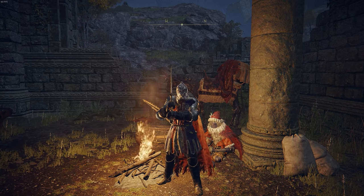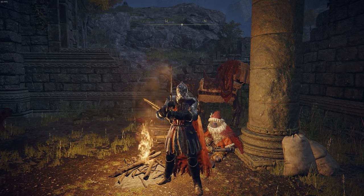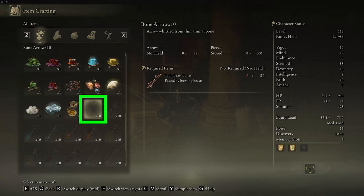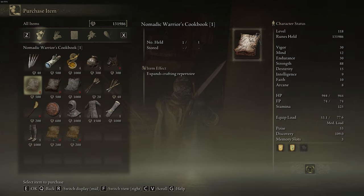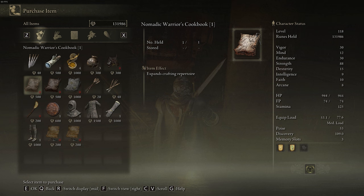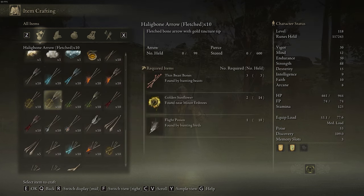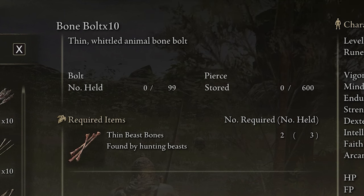I'm now going to cover how to craft a couple of items you're probably going to want right from the start of the game, and where to find the cookbooks for those items. For your most basic arrow, the Bone Arrow, which you need thin beast bones to craft, you can find this from the very starting merchant at the Church of Ella. Once you buy the Nomadic Warriors Cookbook level one, you'll be able to craft those bone arrows. You'll also be able to craft bone bolts, which once again you only need thin beast bones to craft.